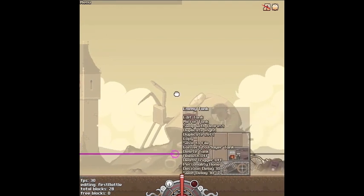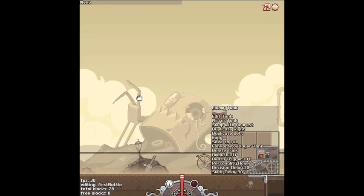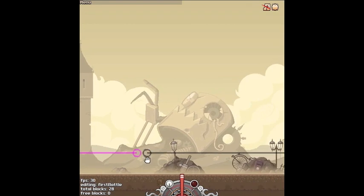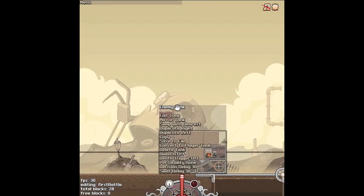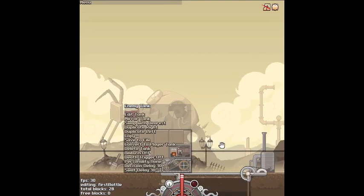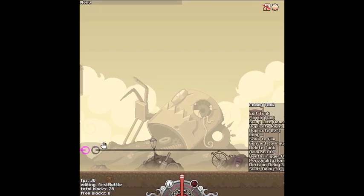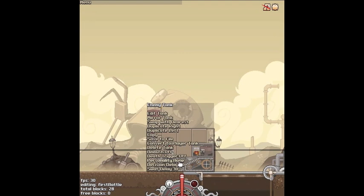Drag the enemy tank away from the player tank, because the enemy tank is going to start wherever we put it on the level. Also, when the player passes this little circle here, that's when the enemy tank is going to rush forward and attack. These little guidelines here pretty much dictate where the enemy can move around and attack in. And if the player backs out of here, then the enemy will stop attacking. But it also depends on the enemy's personality, which is right here. We've got a personality of None — that means the enemy will do nothing, it will just let you attack it. So we want to change that to Novice, because we're going to make this an easy level.